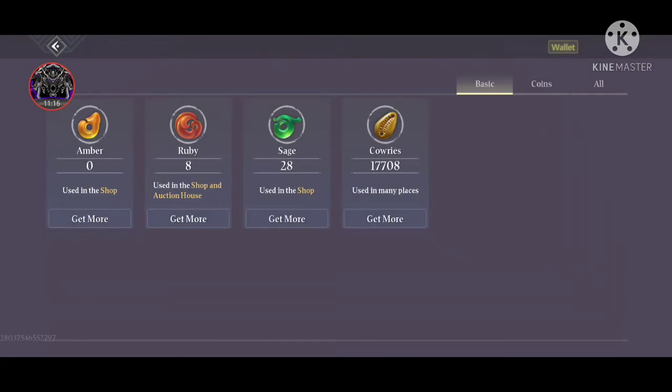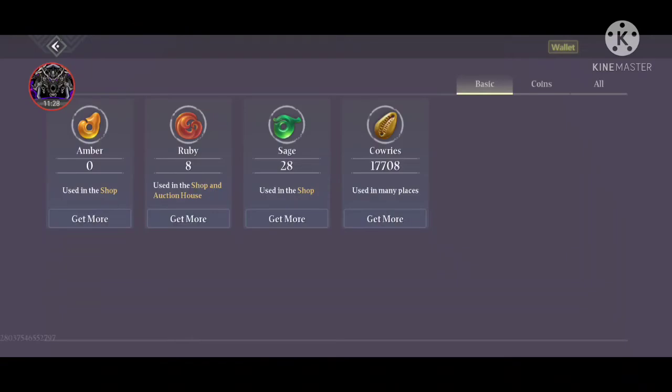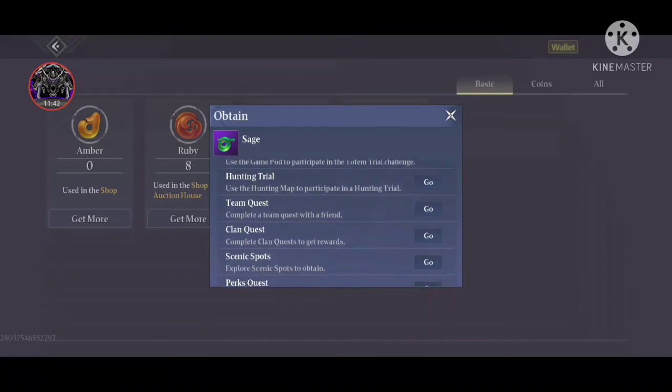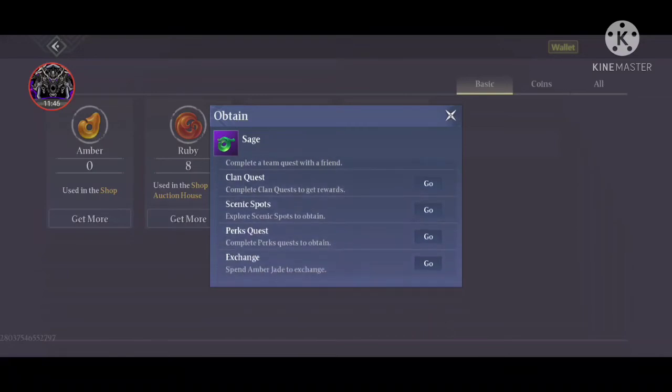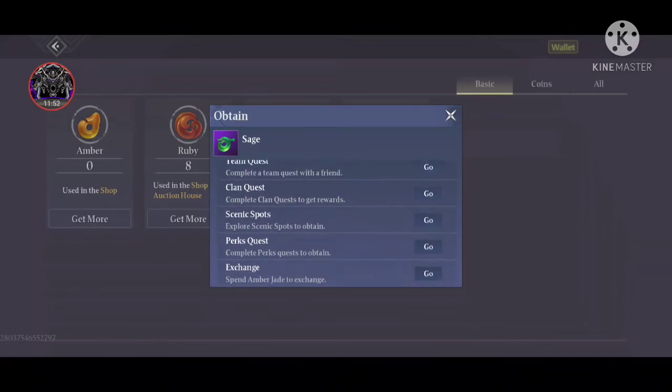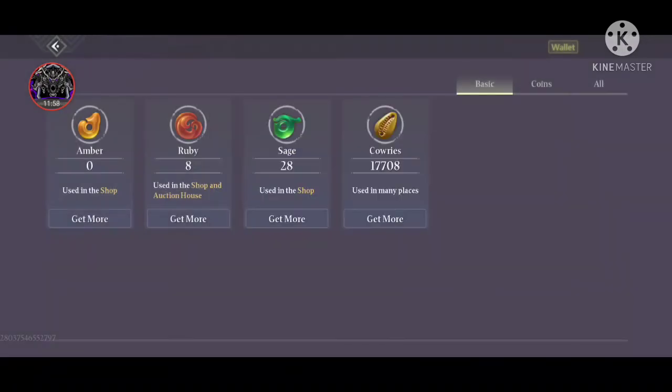Going to the Wallet: first we have Amber, which you buy with real money. Then we have Ruby, which you get by selling rare and epic items at auction. Then we have Sages — you can earn these from the totem room trials, hunting trials, team quests, clan quests, scenic spots, perks, quest exchange, and converting Amber to Jade.